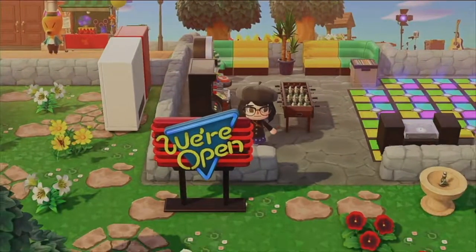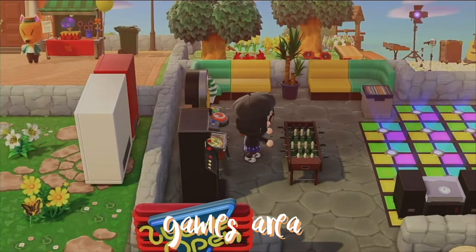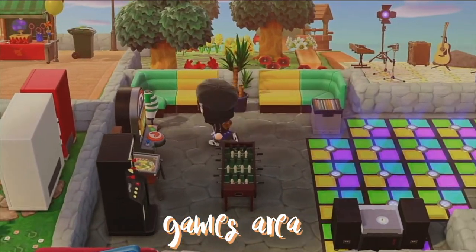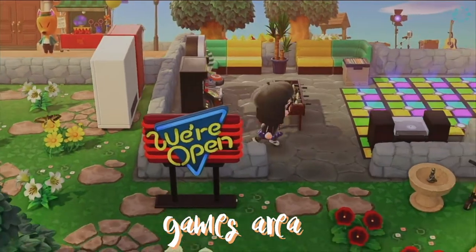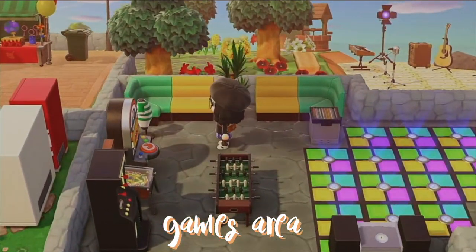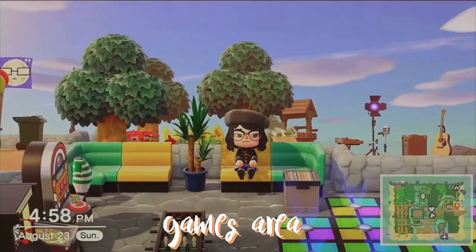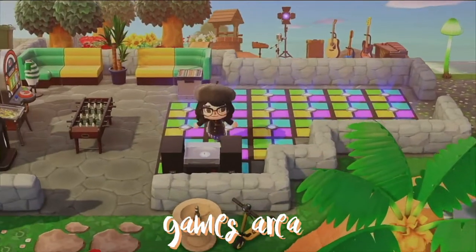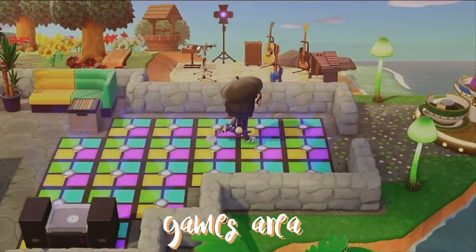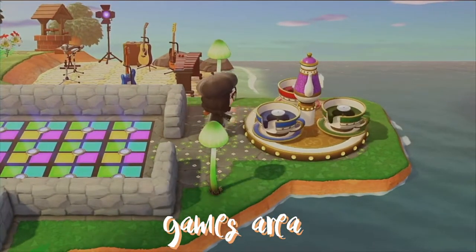Down here is like my play area where you could play some arcade games and some gambling stuff. I don't gamble in real life, but this is inspired by Solaire Resort because my family goes there a lot — we just relax and have a good time. This is the dance floor — thanks KK Disco! And right here is our teacup ride.